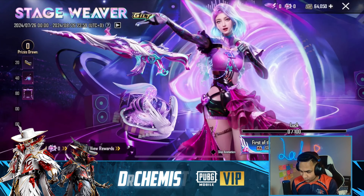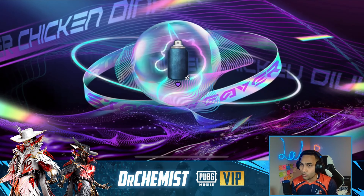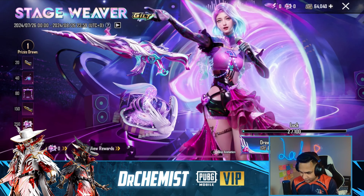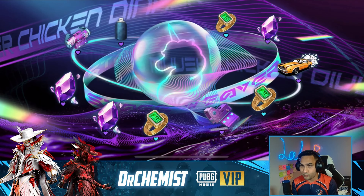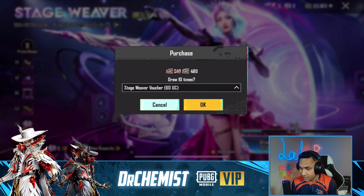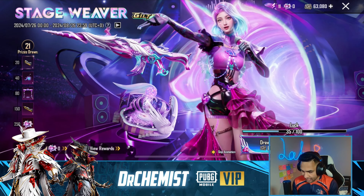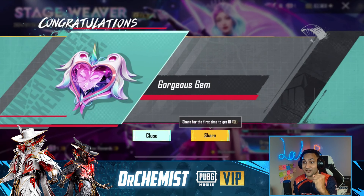Let's get started with the first ten of the day — let's see how our luck is. That was fast. We're gonna do first ten of the day, let's do the animation. We got the 3x — okay, we're getting a lot of purple things. Let's do one with the skip and we got nothing, all crystals. Alright, time to go ham — spend all our UC and get the ultimate!